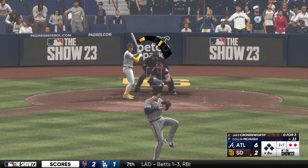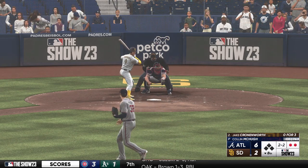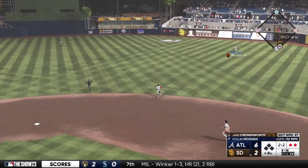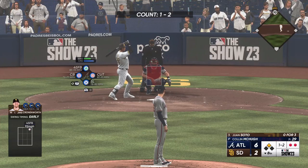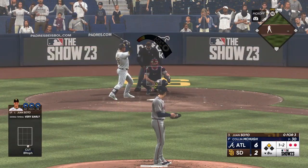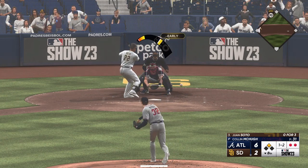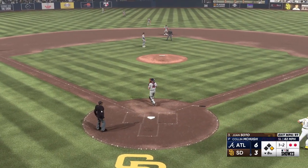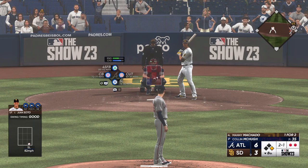Jake Cronenworth next up for the Padres. Strike two. Off the outside edge — count is two and two. In the air out towards right center — an automatic double as it hops the fence. Two down. Now the youngster Juan Soto, fights that one away, still one and two, runner at second. Hit hard — that gets through. Here comes Cronenworth around third, here's the throw to the plate — well done, drives in the run. Once you get the ball by the pitcher, there are a lot of base hits up the middle. A nice job to use that big hole and get himself a hit.